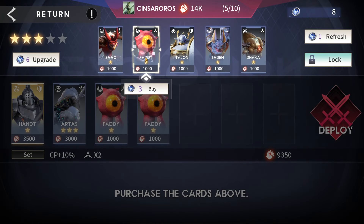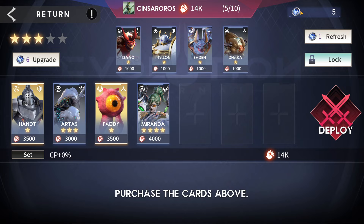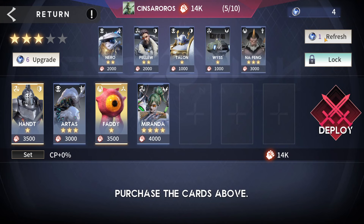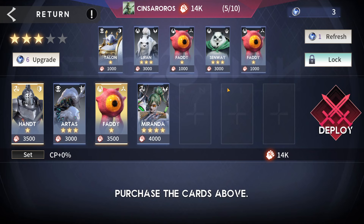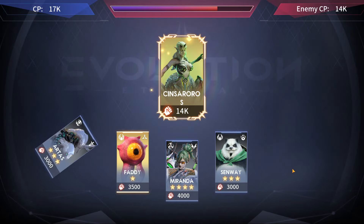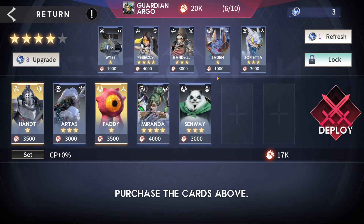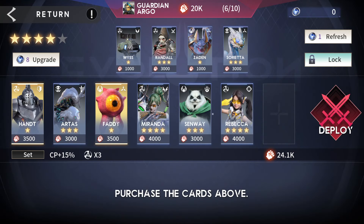With five bits left we need another card. We already have enough combat points but now we need an artist or a Miranda. After a couple of refreshes with no luck, we pick up a hero anyway and go. We upgrade the store — six bits required, can't refresh now, upgrade instead. With three bits left we buy Rebecca as the best available option.